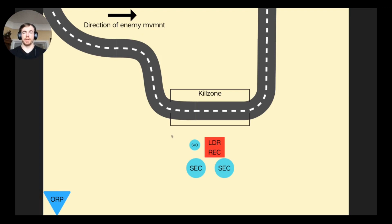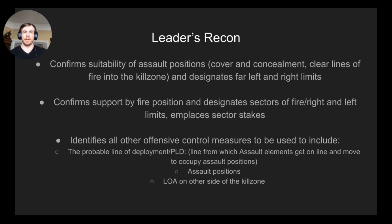In this scenario the leaders recon brings the entirety of the security squad. The two security teams stay back and don't follow the PL around the objective. Once the kill zone is identified, the PL confirms the suitability of the assault position — covering concealment, clear lines of fire, and cleared lanes to assault through the kill zone — and designates far left and right limits. He then confirms the support by fire position and gives them in-place sector stakes for right and left limits so the machine guns don't fire into the assault line. This is going to be an L-shaped ambush.